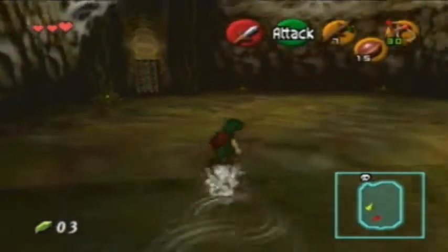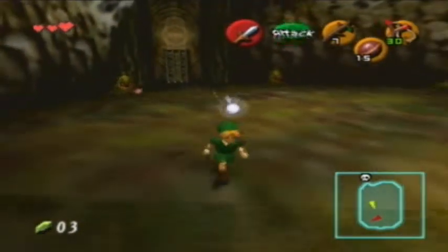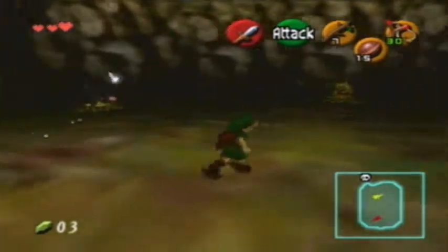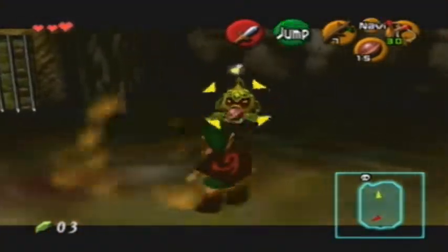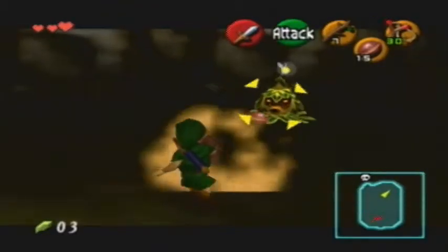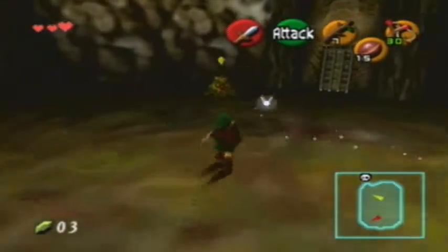Link is such a daredevil. Here's what the Deku was talking about — three Deku Babas. Hit them in the order of two, three, one — this being two, this being three, and this being one.